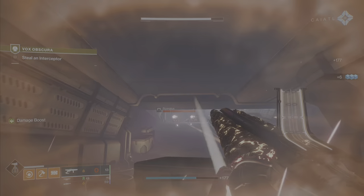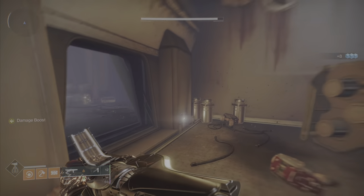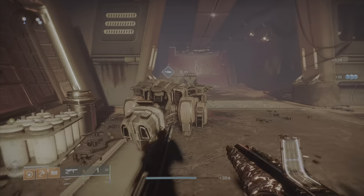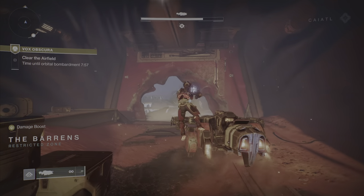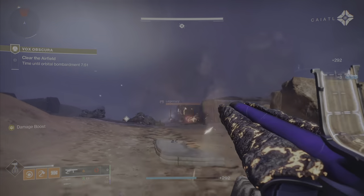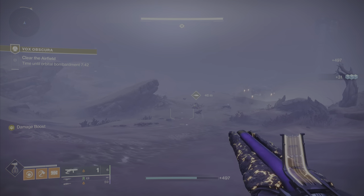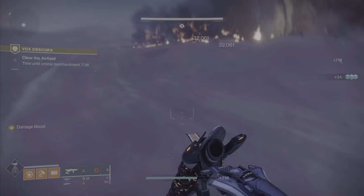To recap: to obtain the Dead Messenger exotic grenade launcher and its weapon pattern, complete the Vox Obscura exotic mission on normal difficulty when it is available in the exotic mission rotator. The exotic catalyst, Turnabout, comes from your first legend completion of the mission. Other traits come from successive runs on normal or legend difficulty, and three specific perks require the catalyst to be unlocked first, then three more legend runs. There is no kill requirement for upgrading the catalyst — just unlock it and reshape the weapon with the catalyst applied.